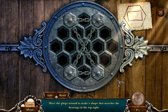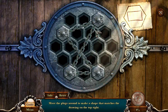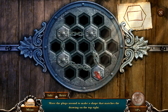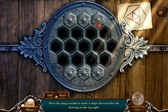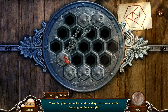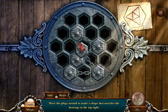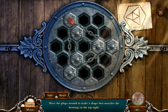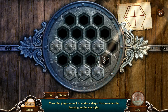Move the plugs around to make a shape that matches the drawing on the top right. Oh. Oh. I can't see.